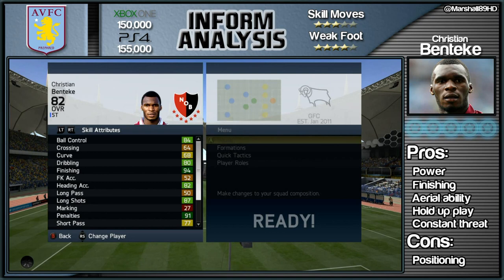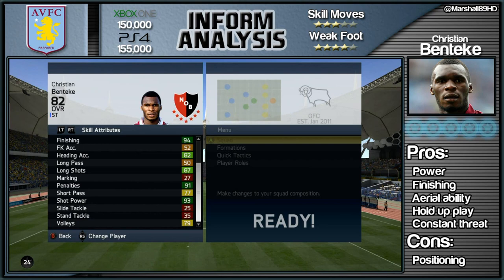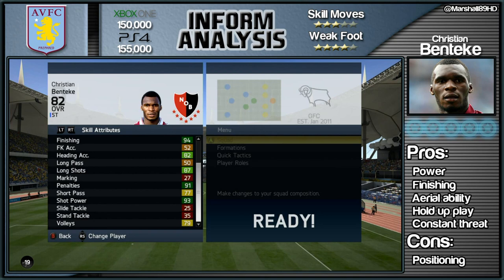Now given that he's 6 foot 4 tall and he's got crazy jumping — I think it's 87 jumping — this guy is so damn good in the air. When you look at these skill attributes, you'll see some amazing stats. Look at the shot power, look at the finishing: 94 finishing, 93 shot power.